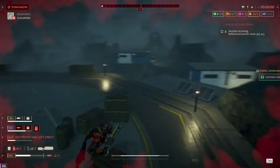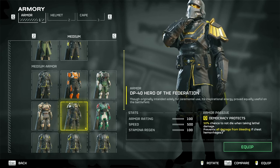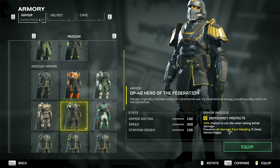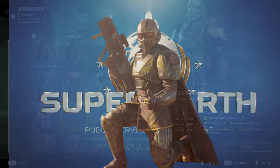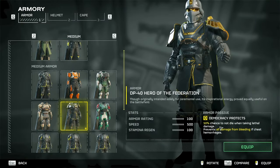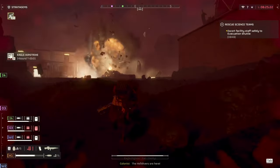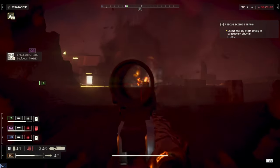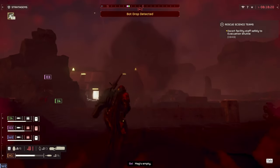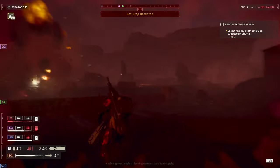Alright, quickly going through all the perks. First, Democracy Protects: this is a 50% chance to not die when taking lethal damage. Essentially, democracy smiled down on you. This is great for all those people who keep dying — now you have a 50% chance to not do that. It also prevents all damage from bleeding if your helldiver's chest is hemorrhaging. Think of it like the cleric of armor sets — you just got blessed, or you're running the luckiest armor you possibly can.